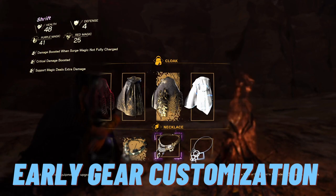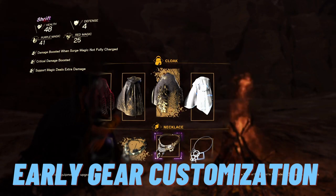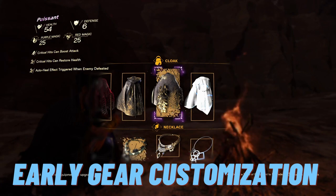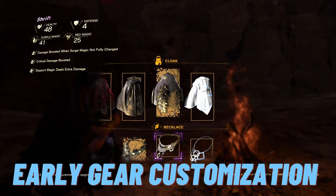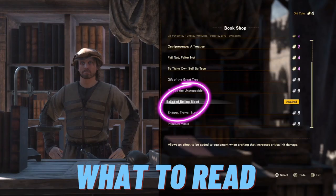For early gear customization, I primarily use my Shrift Cloak with as much upgrading as possible, focusing on attack customization — so critical hits can boost attack, and critical hits can restore health. I would honestly focus on things that do more damage. For my necklace it's the same: damage boosted when surge magic is not fully charged, critical damage boosted, support magic deals extra damage. I like these because they allow you to do a lot more damage particularly with critical hits. I also liked the Ballad of Boiling Blood buff because it allows crafting that increases critical hit damage — so you can see I've kind of gone the way of critical hits early on.